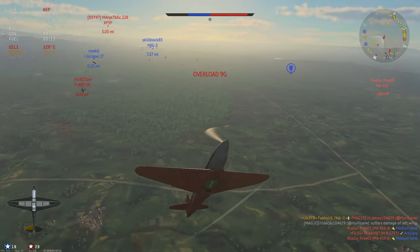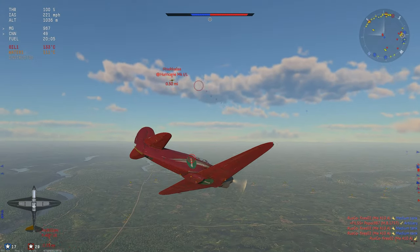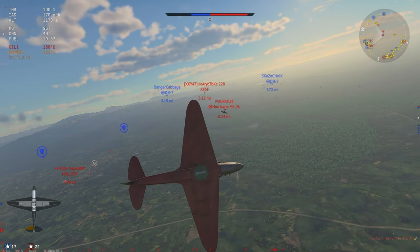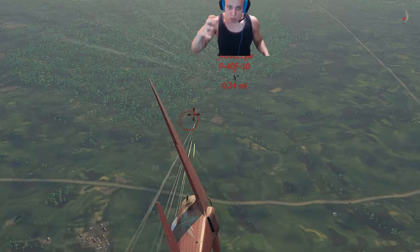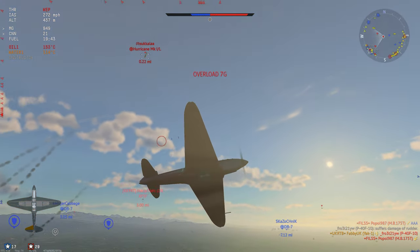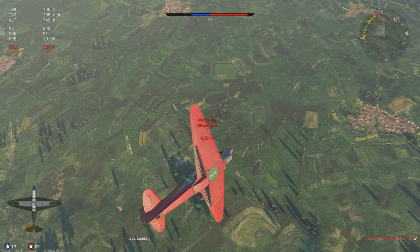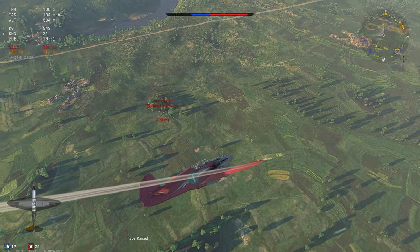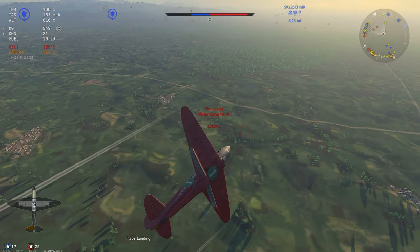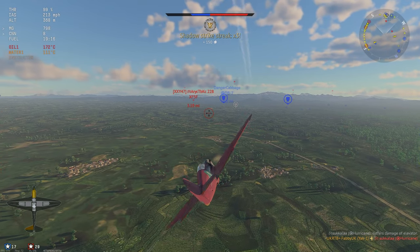These guys are straight on my six again. I've got a lot more speed — these guys have just dove and they're now bleeding all their speed. Hurricane has gone straight up. The hurricane was at the top of its loop, so I'm going to swap to the P40. The hurricane struggled a little bit. I've got plenty of energy. These flaps are amazing, so they're helping me get round. The hurricane's now completely stalled out. He's going to be a nice easy kill once my nose is round. Here we go.